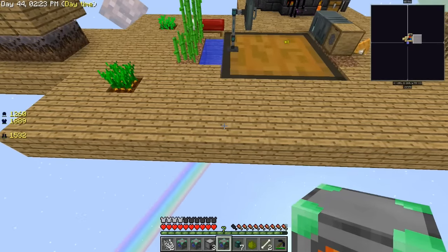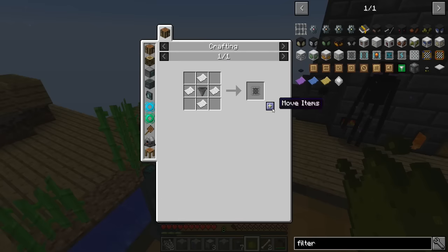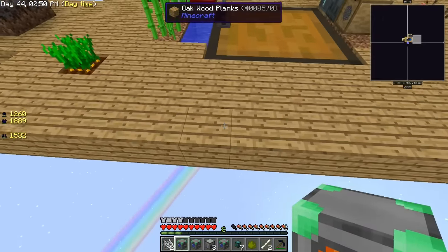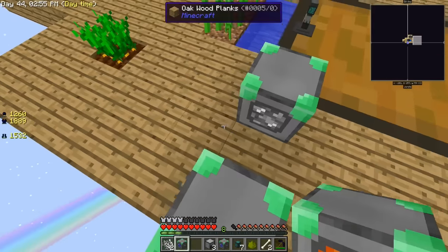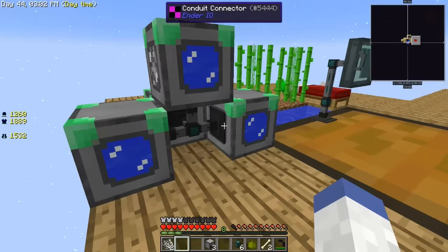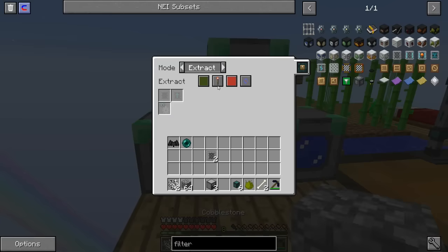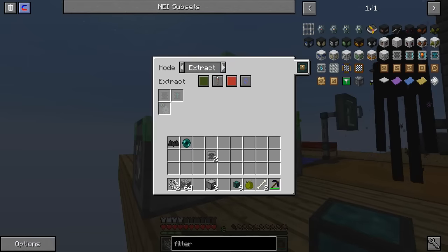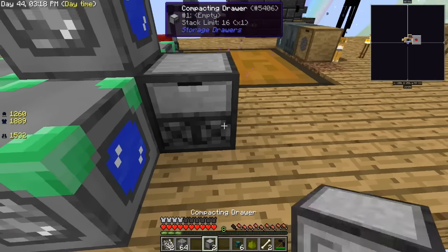We're probably going to need some filters too. I only have the advanced filter, so I need two basic filters. Let me think — I'm going to place the conduits here, here, here, here, and then there. Set to extract — this will extract all of the cobblestone from the Tier 5 generators at once and save us a lot of cable. That's going to put it into the compacting drawer.